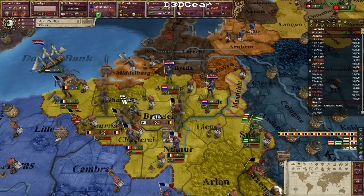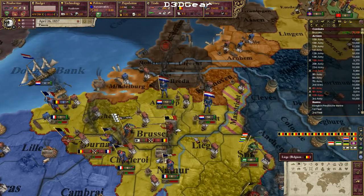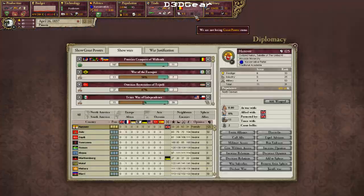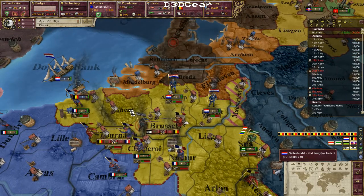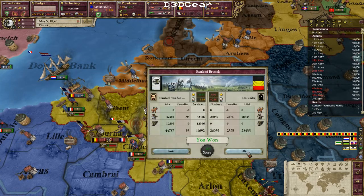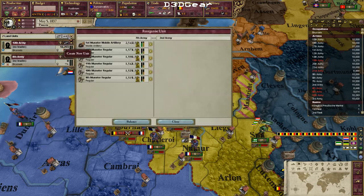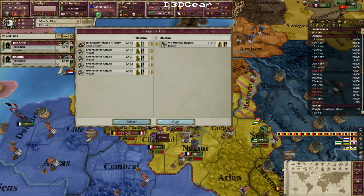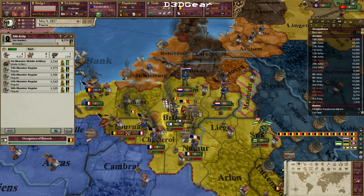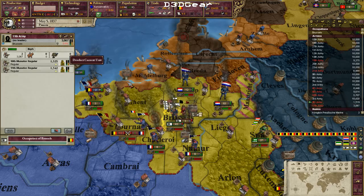The Netherlands are also warring Belgium, which kind of stinks — then I might not be able to occupy enough to get the war score I need, and they're occupying stuff very fast. What I need to do now is put a very small army here to hold the occupation, so that even if the Netherlands moves in forces, I will still want to occupy. I'll also leave one in Brussels.